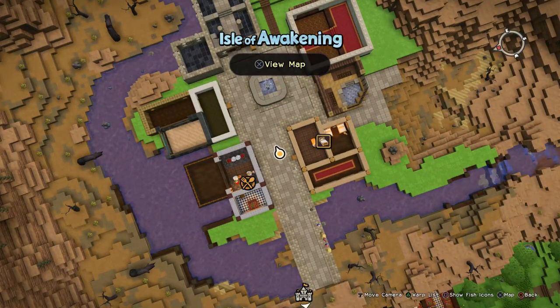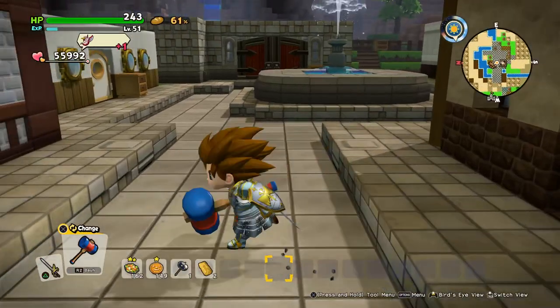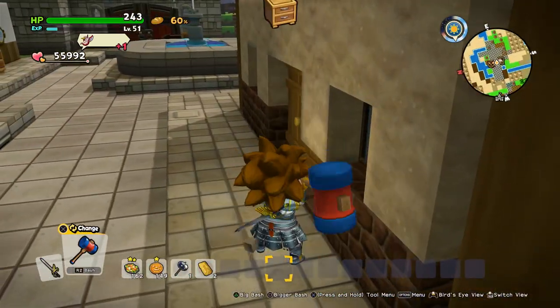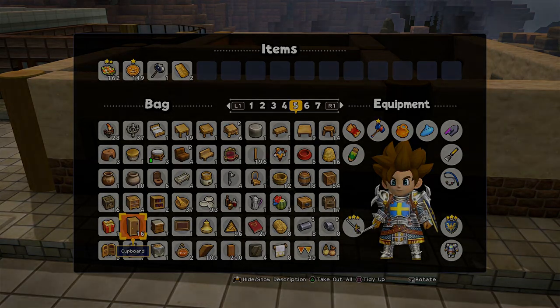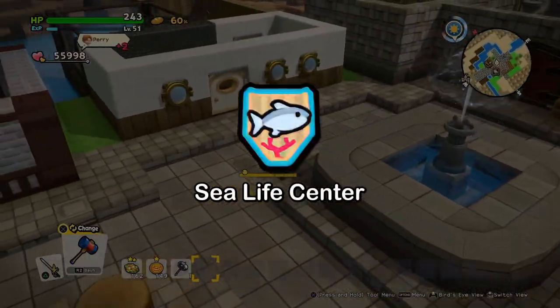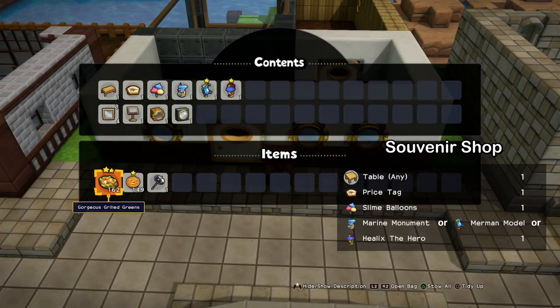And there you can see the sign for the hotel. Next one — we'll build the aquarium, I think it's the sea life resort or something like that.